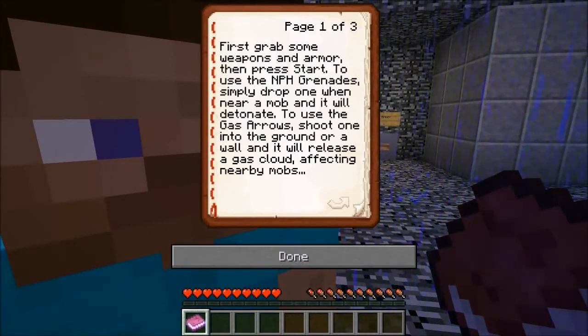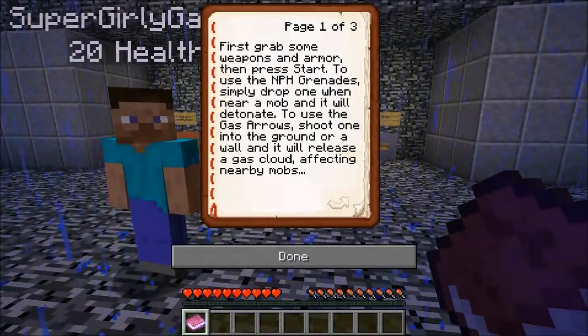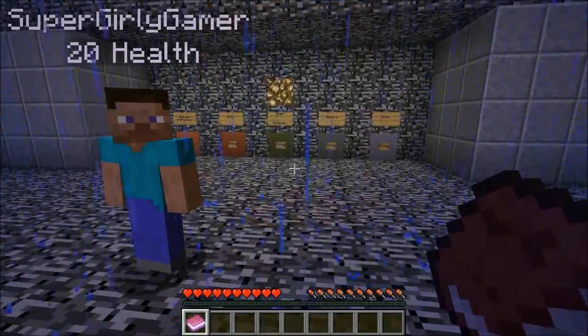I can't read with your eye right in my face! To use the gas arrow, shoot one into the ground or a wall and it will release a gas cloud affecting nearby mobs. The objective is to find a way to defeat the Junkyard King. His shield is powered by an energy source and must be deactivated before he will take any damage. If you need more arrows or grenades, you can return to the starting area by pressing the exit button near the toxic pool in the middle of the junkyard.